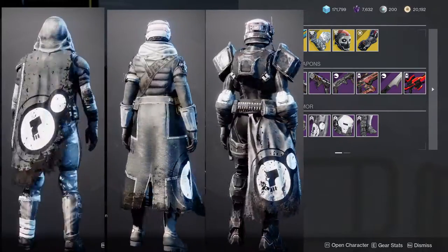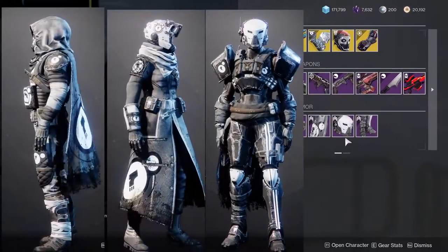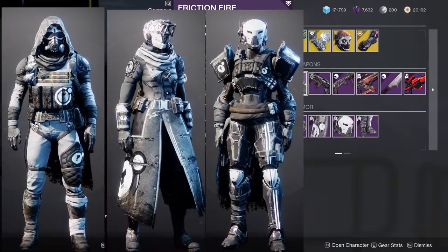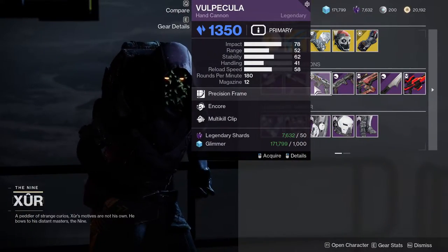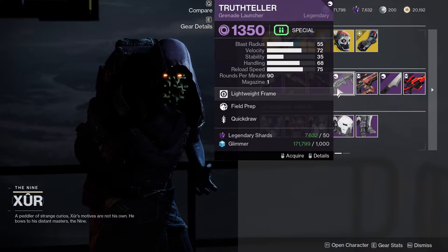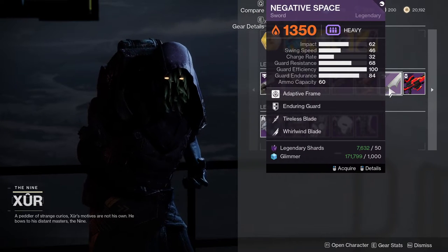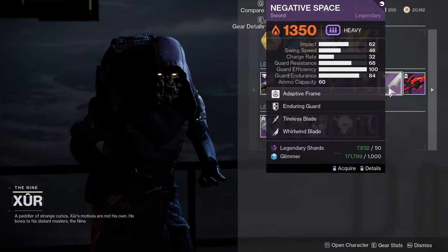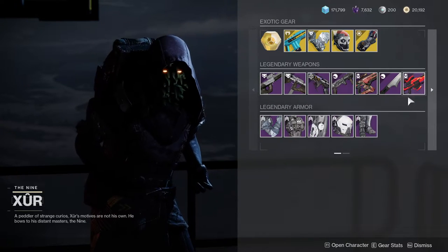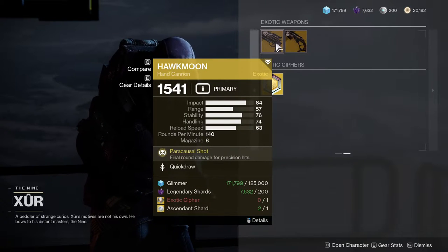I'll have all the classes up right now but I'm not going to go through all the armors since they're usually not really worth it. As for the weapons, we've got: Royal Chase with Gray Robber and Multi-Kill Clip; Friction Fire with Field Prep and Sympathetic Arsenal; Volpecula with Encore and Multi-Kill Clip; Truth Teller with Field Prep and Quickdraw; Cartesian Coordinate with Lead from Gold and Swashbuckler; Negative Space with Tireless Blade and Whirlwind Blade; and Frozen Orbit with No Distractions and Quickdraw.